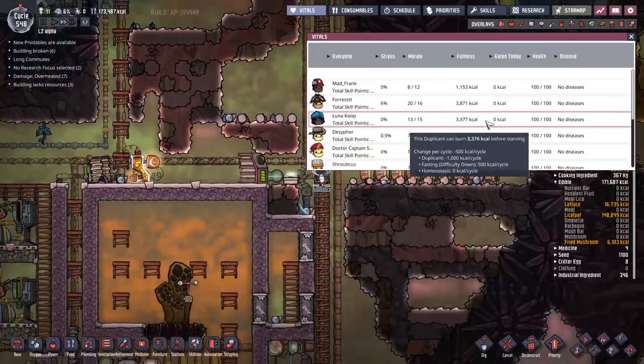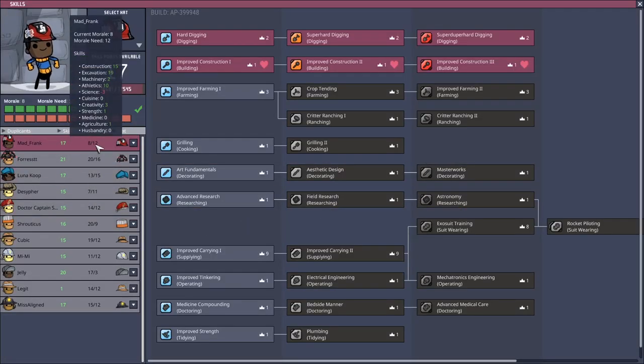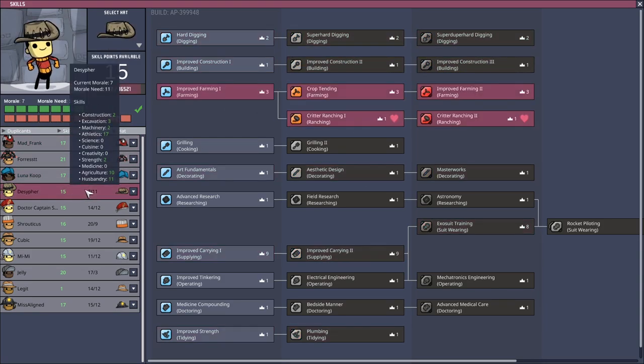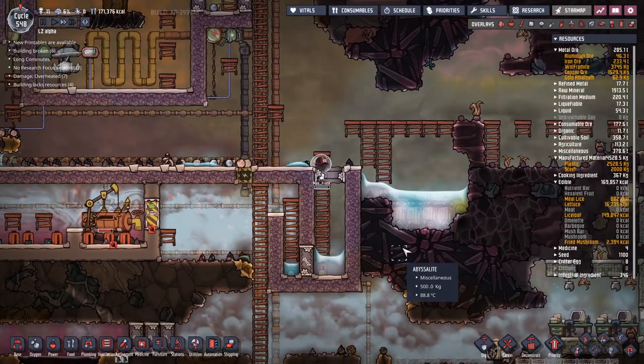Can we have a look at the vitals? Does it tell us any of the skill points here? Let's have a look at the actual skill tree and see if anyone other than Mad Frank is a super digger, super builder, super constructor. It turns out no one else even likes to build. Mad Frank is more important than I thought he was.